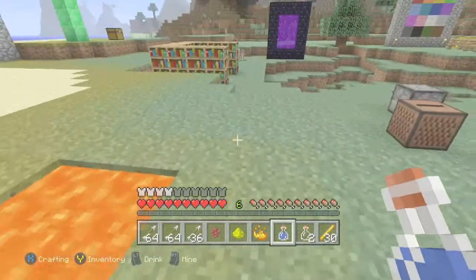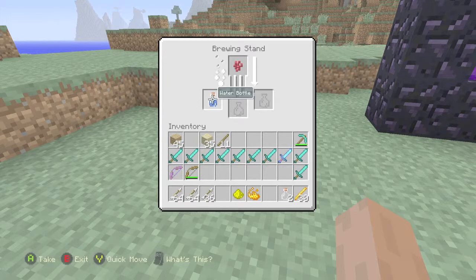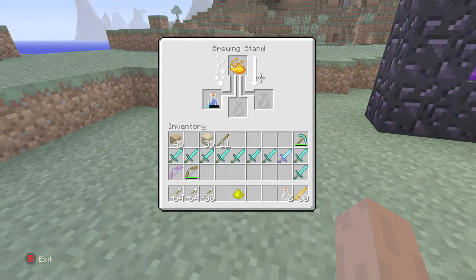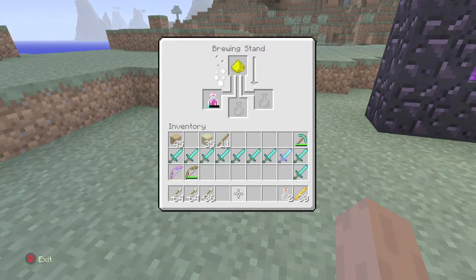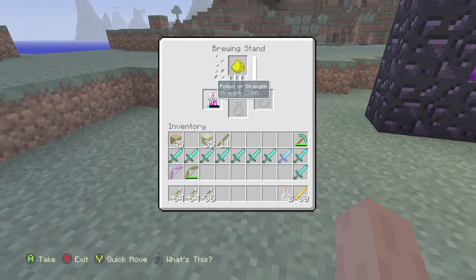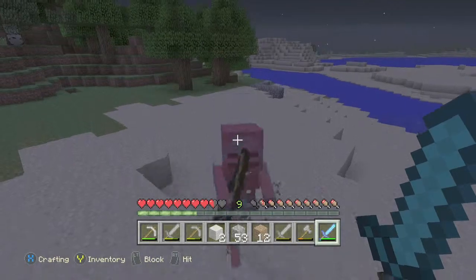Grab a water bottle, fill it with water, and head over to your potion stand. Brew the nether wart into the water bottle to make a base potion, then add the blaze powder to get a potion of strength. If you happen to find glowstone along the way, you can also add that to get a potion of strength level 2, which will increase your power even more.